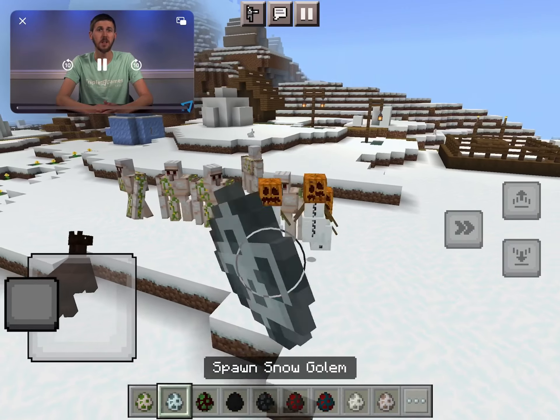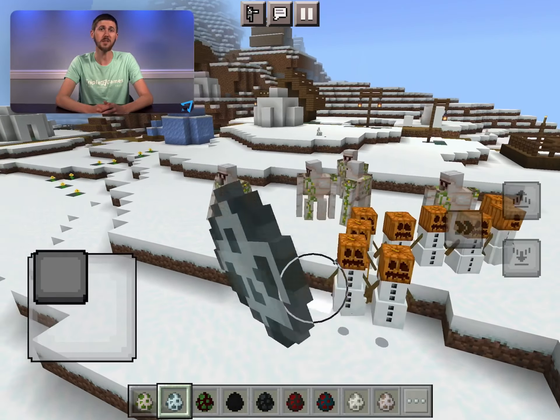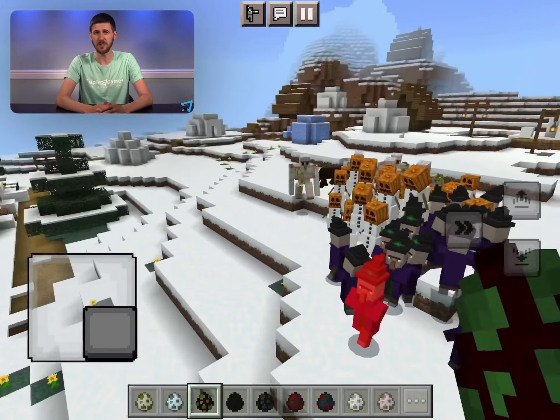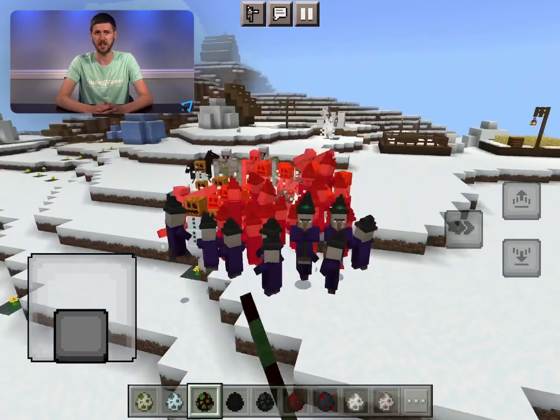Minecraft: How to Play. The object of the game is to have fun collecting resources and building stuff. In Survival, there is the added objective to kill the Ender Dragon.